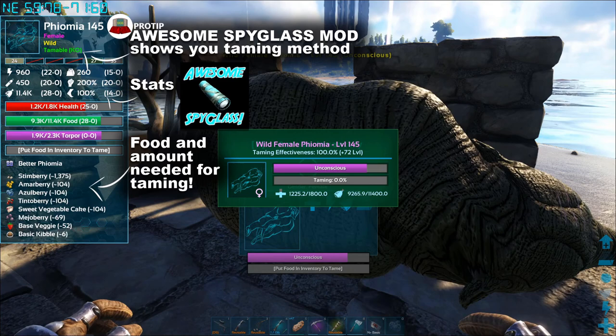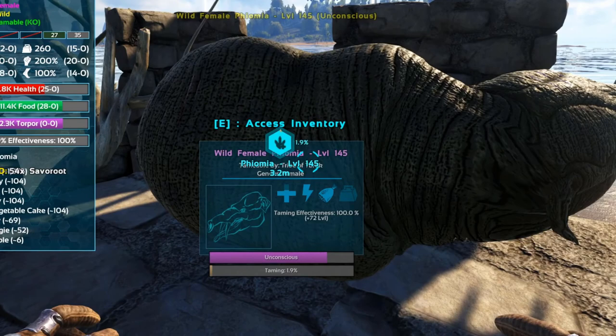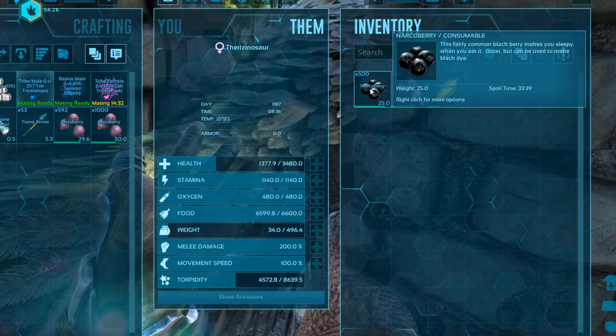If a creature can be tamed by knockout, just torpor it and leave it alone for a while. Its food stat will slowly decrease. Once it has enough space in its belly, drop all the needed food into its inventory and it'll devour the entire stack fast, maximizing your taming effectiveness. Some dinos wake up quickly, so to keep them asleep, get narco berries or narcotics — berries are easy enough to find — and force feed the sleeping dino by holding E on the stack in its inventory.